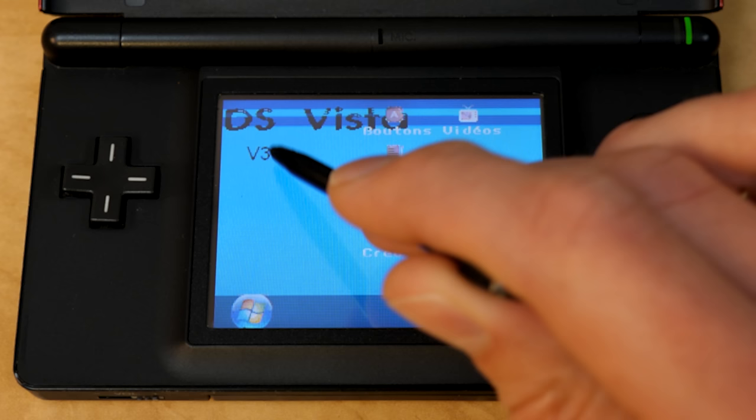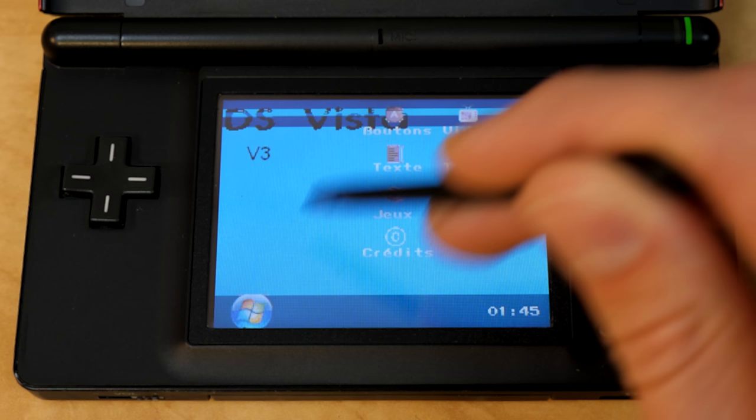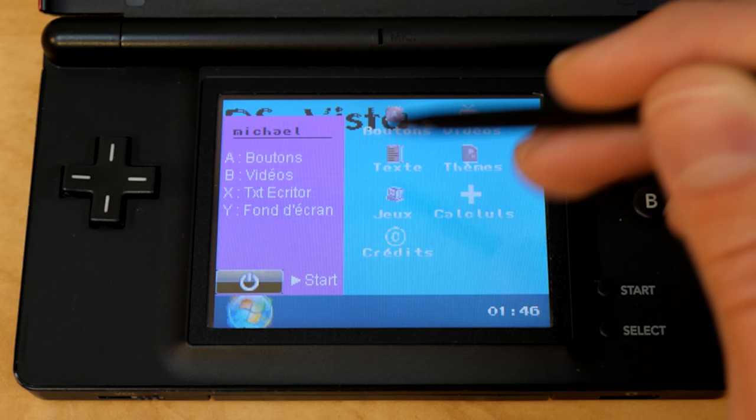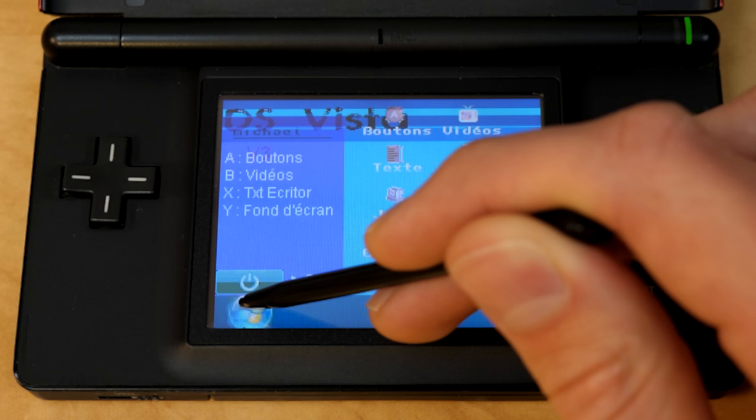There are a couple other ways you can trigger that as well. If you go into the Start menu and hit any of these with the stylus, it will do that same thing. These options in here are the same as what's on the desktop, but you have more icons on the desktop, obviously. You have to actually hit A, B, X, Y, or Start to use any of these functions — if you tap them, it will just do that.